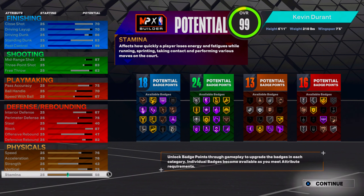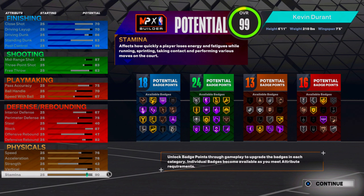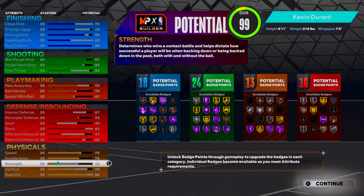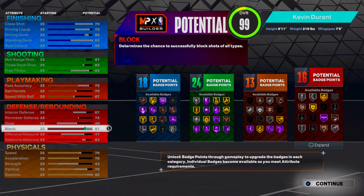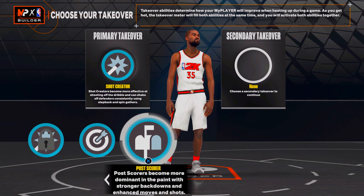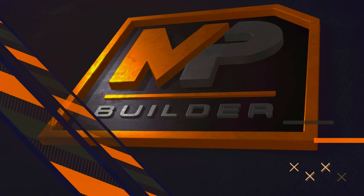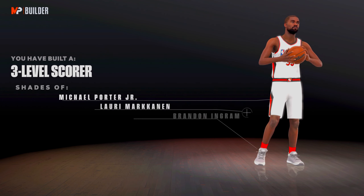For physicals, go 76 on your speed, max out your acceleration, keep strength where it's at, knock your vertical down to 70, and put the rest into stamina so you have 90 stamina. So in total we have 18 finishing badges, 24 shooting badges, 13 playmaking badges, and 16 defensive badges — not bad at all for this build.